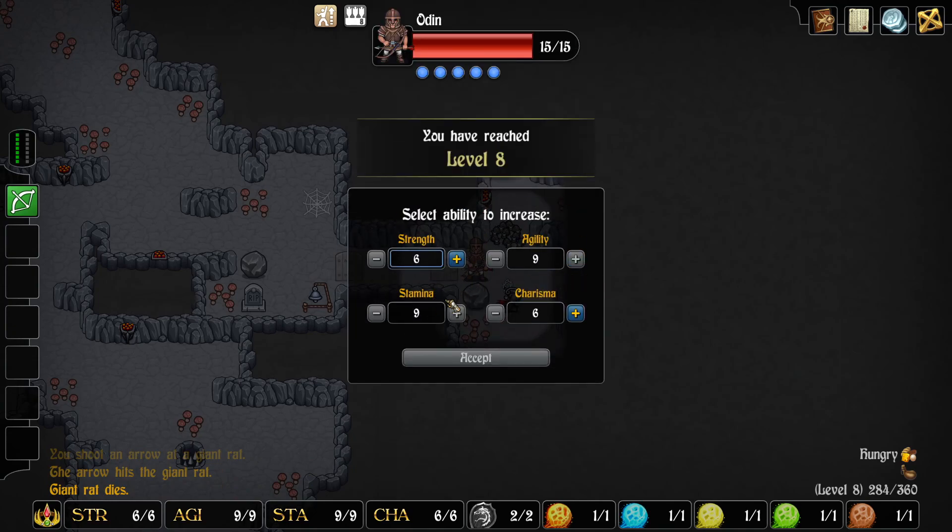And as always, a reminder about our attribute points: our highest score cannot be more than three points away from the lowest. So that's why only Strength and Charisma are available right now, and we're going to go with Strength.